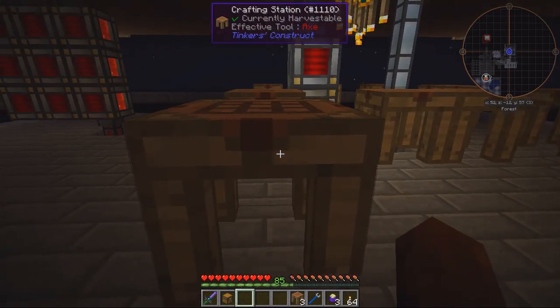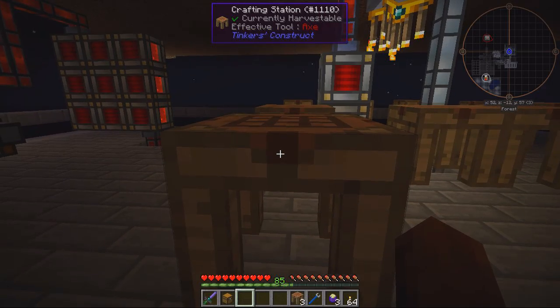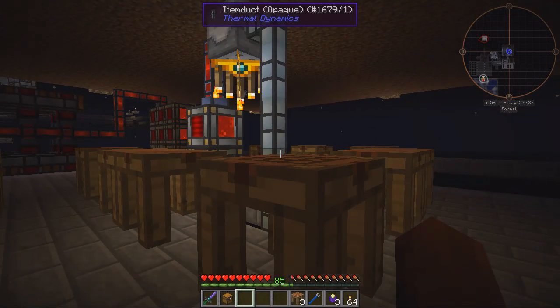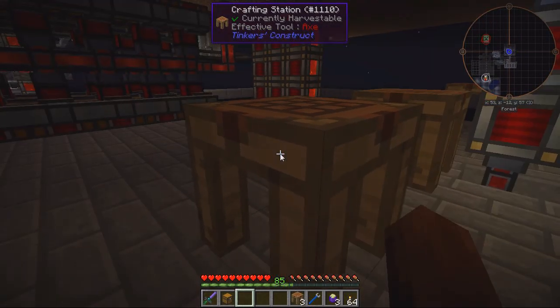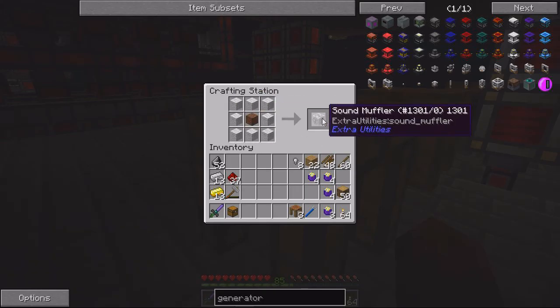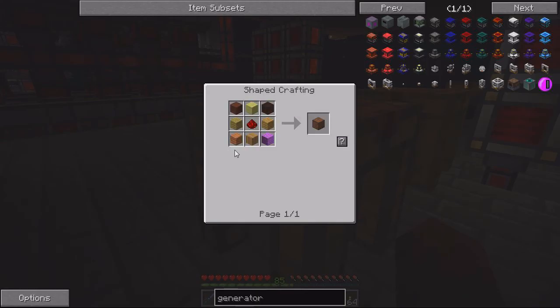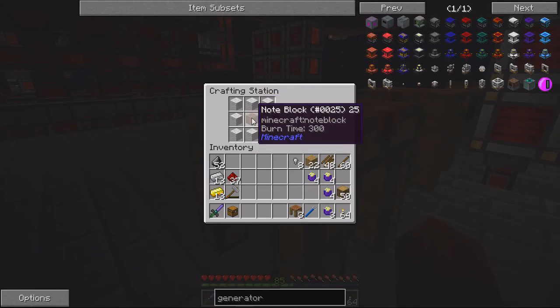It can get kind of noisy - I think this is actually from Open Blocks - we get that going on all the time with all those trees being broken down. Since we're going to be working down here, it'd be nice to not have to listen to the sound. So our first thing we're going to build is a sound muffler. All you need is a note block, and the note block is simply wood planks surrounding a redstone dust.